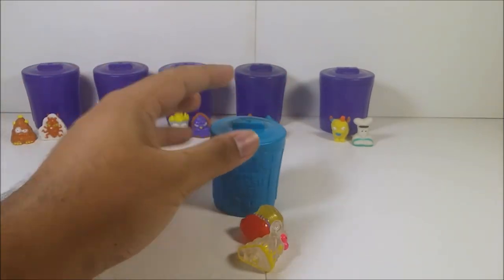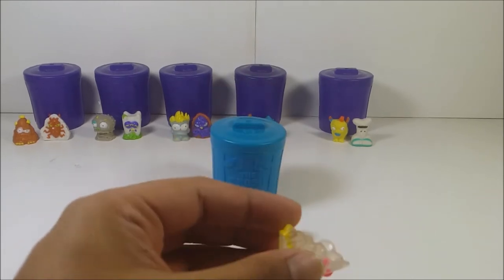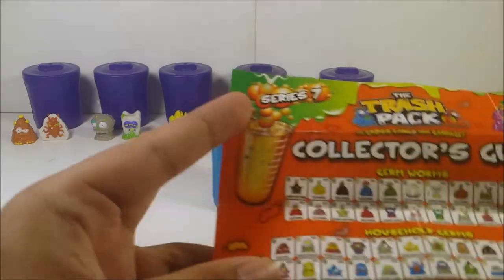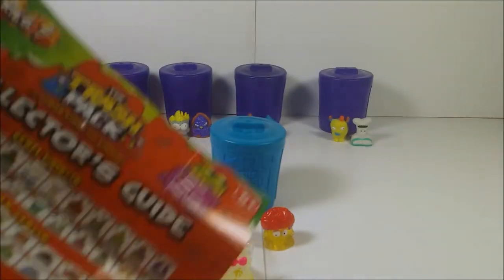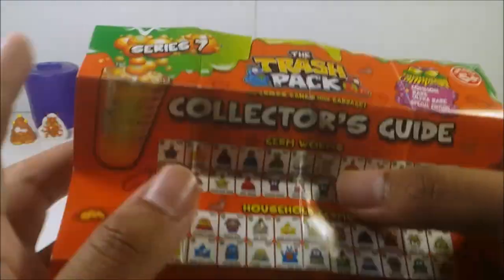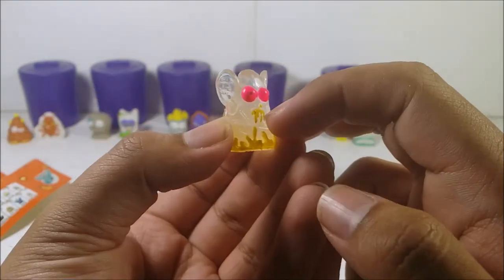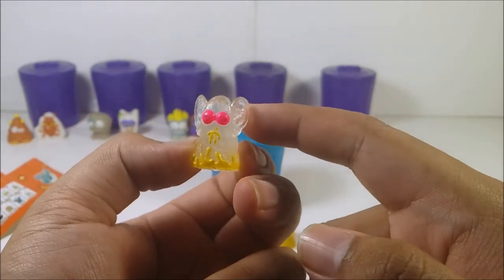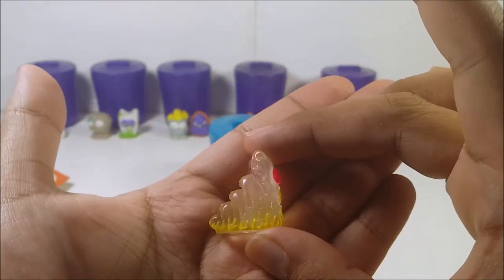Here we have these two translucent figures. For this one, from the Germ Workers category, we have a rare Earwax Worm, number 1064. He's got wax on his mouth, derpy eyes, and it has little ears — which is kind of disturbing. You can see the worm shape and the detail of it.